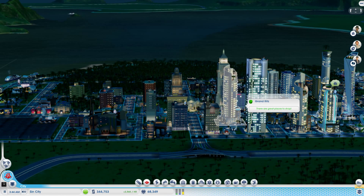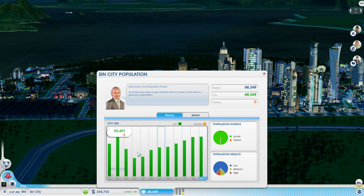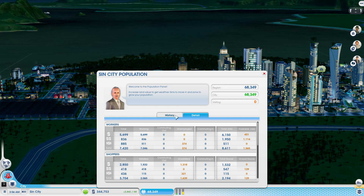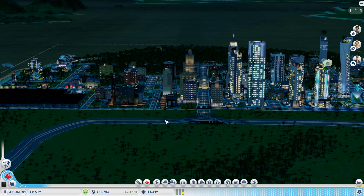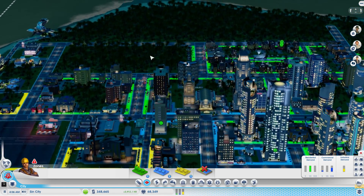Let me take a look at the city to see how everything's doing. We're making lots of money per hour — that's great. Our population is doing pretty good, leveling out but not declining. Jobs look pretty good too, though there are a lot of high-wealthers that are unemployed. They could actually work at the academy since it takes high-wealth residents, so that might be an option.